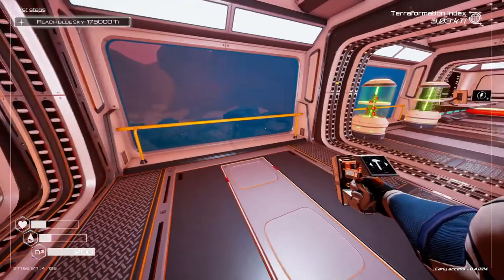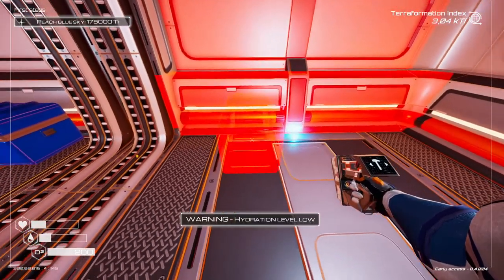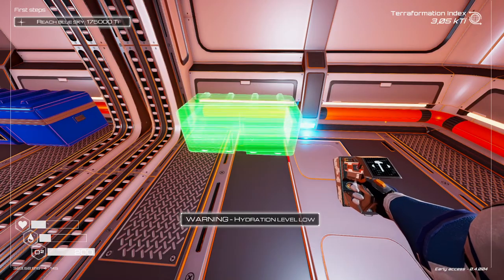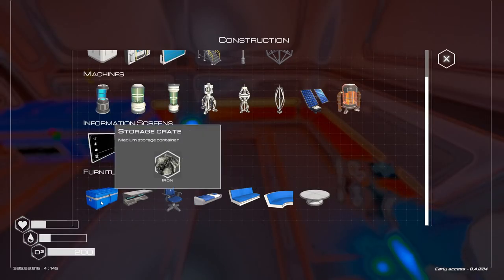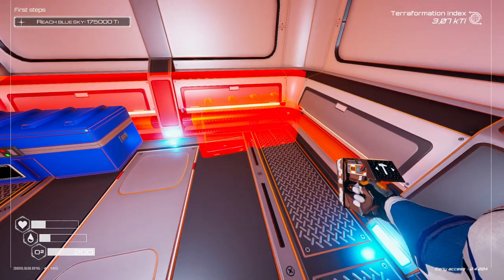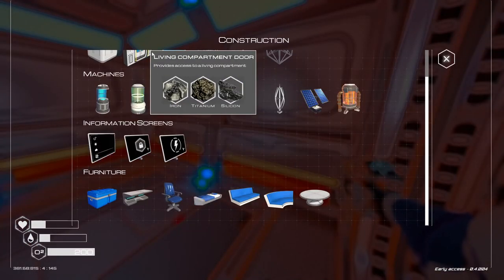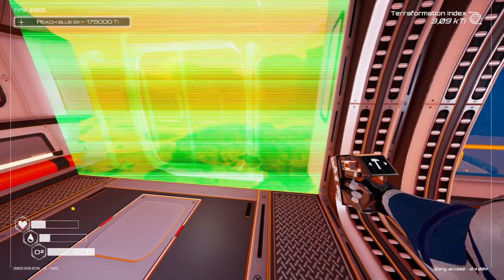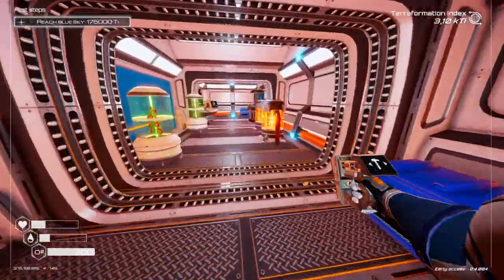I'm actually going to create two more crates — you can never have enough crates. The one thing I learned playing this game — later on you can build cupboards which I'll be replacing the crates with, but for now I don't want to run out of storage space. We need cobalt for the window, okay never mind. So we're looking for ice and cobalt.